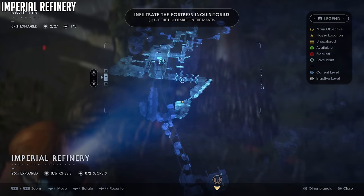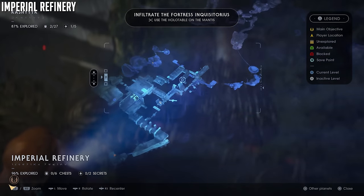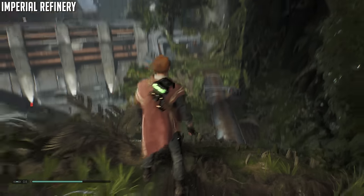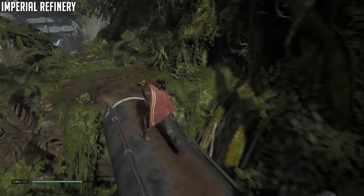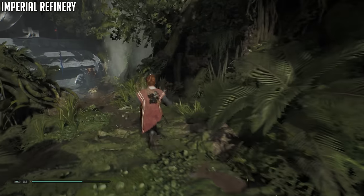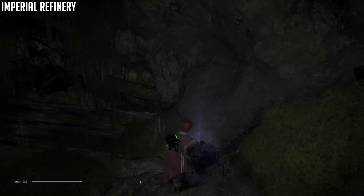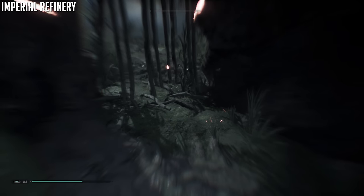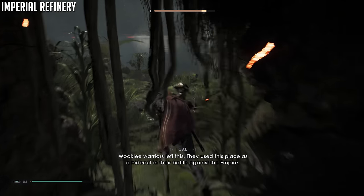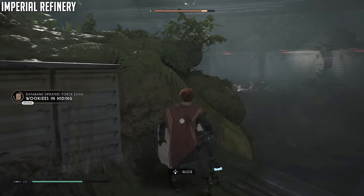The next area is the Imperial Refinery, which contains the largest concentration of collectibles. Before we drop down to where the stormtroopers are located, there's a cave to our right we can break into — go ahead and pick that echo up. Then drop down to where the stormtroopers are. As soon as you drop down, look immediately to your left: 'Battle Against the Empire' right there in the corner.